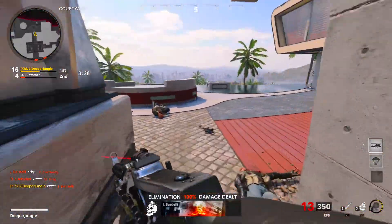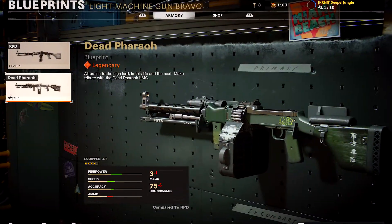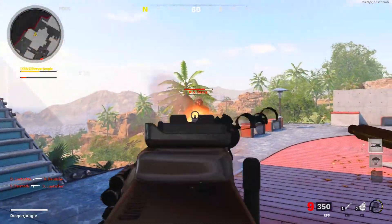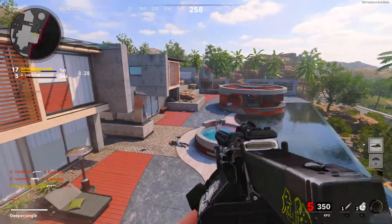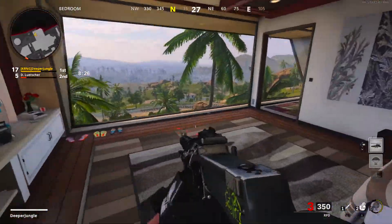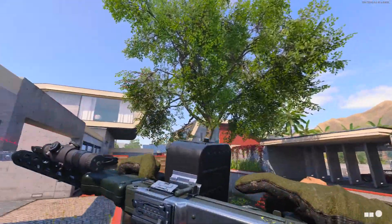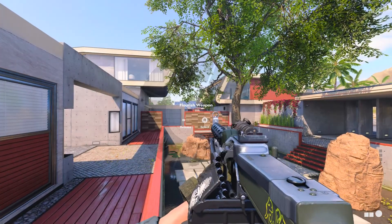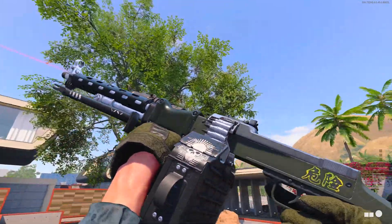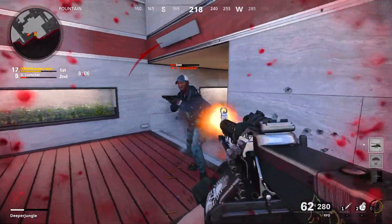Of all those items, the main takeaway is the new blueprint called the Dead Pharaoh blueprint for the RPD light machine gun. That's actually the footage you're watching right now — me using this blueprint on Raid playing against some bots. This blueprint looks really cool, and the fact that you can get it for 100% free is awesome. Head over to the PlayStation Store and type in 'Black Ops Cold War combat pack' to redeem it.